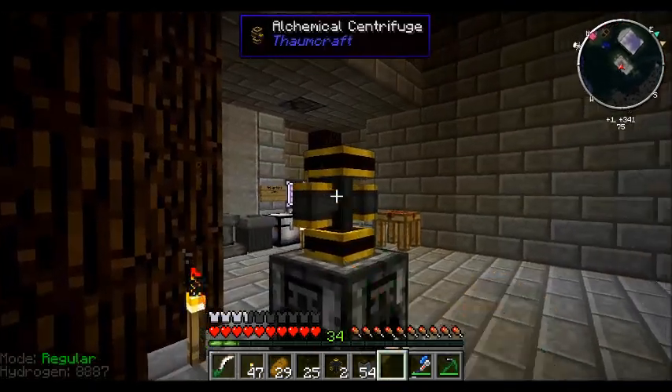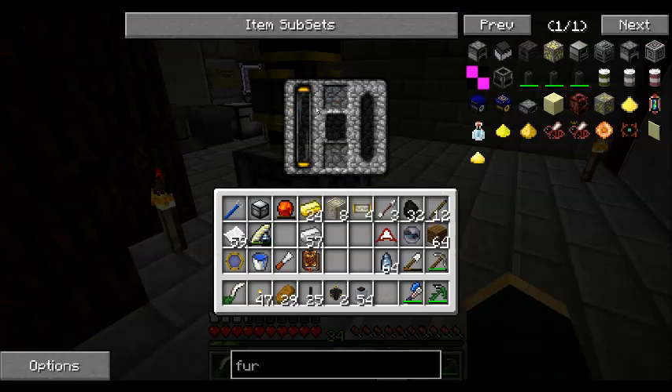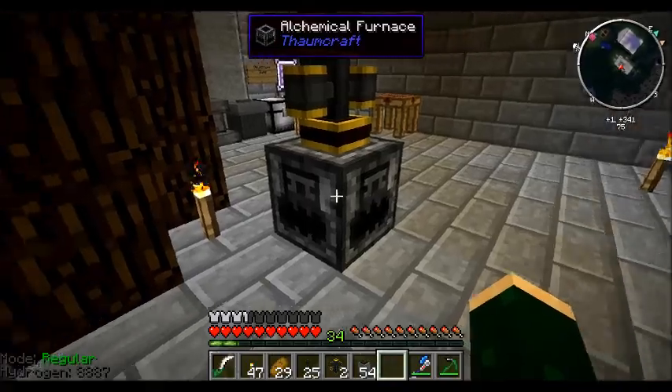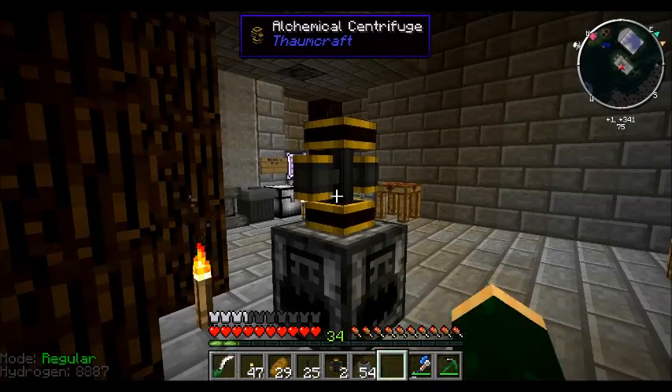This is an alchemical centrifuge. What this does is — when your Essentia comes out of the alchemical furnace, it pumps up into this.